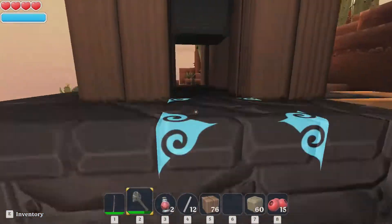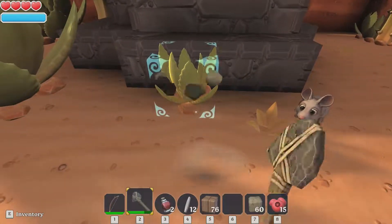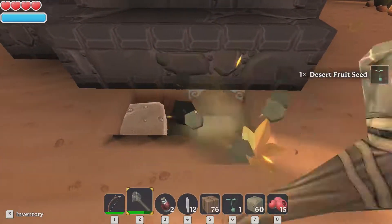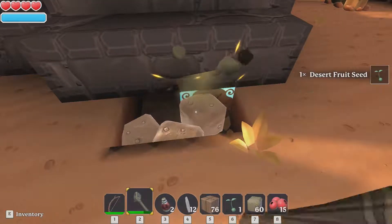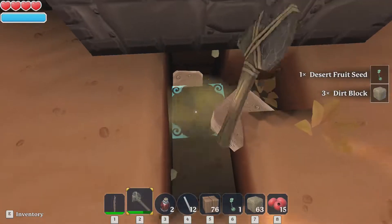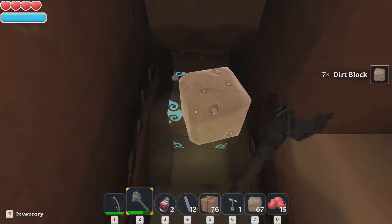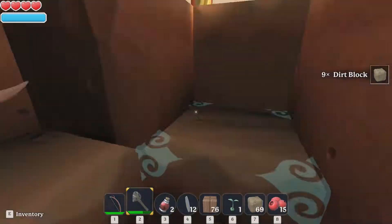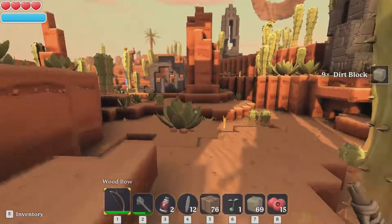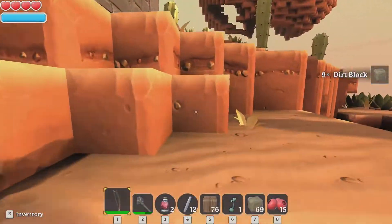There's a lot of stone on this thing. Is there like a secret hole here? Sorry cactus, you're going to have to go. I remember on the PS4 there were some of these that had a little dungeon or like a chest room in it. I'm not seeing anything right now though - I've been lied to. These are considered dungeons, they probably go underground.